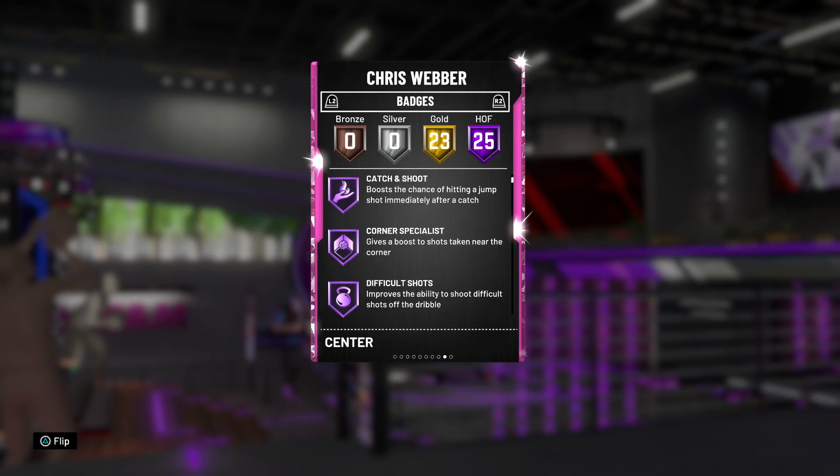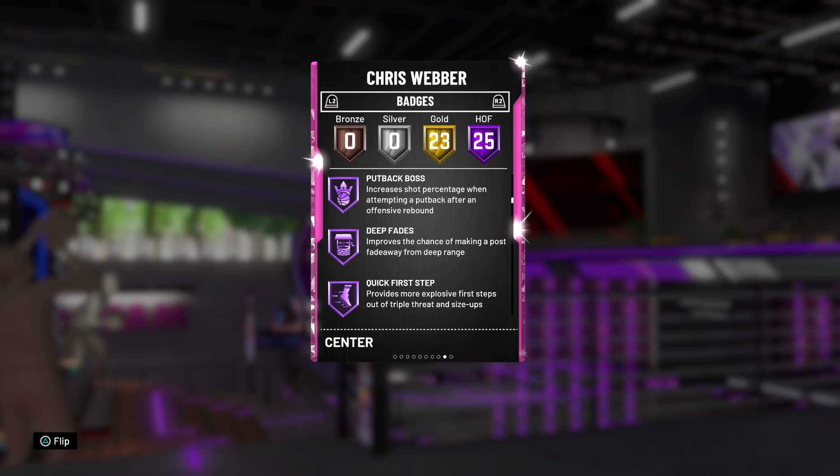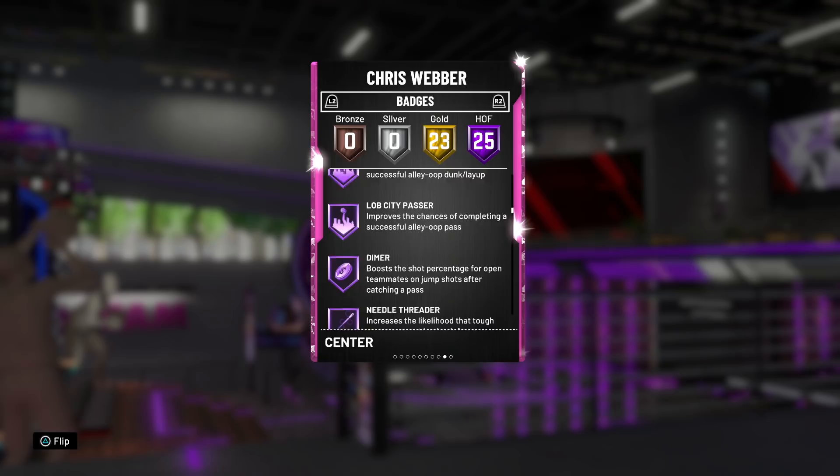He doesn't stop there — he's got 25 Hall of Fame badges, all very good ones, including Green Machine, Catch and Shoot, Corner Specialist, Difficult Shots, Pick and Popper, Relentless Finisher, Hall of Fame Post Spin, Flexible Release, Put Back Boss, Hall of Fame Deep Fades, and Hall of Fame Quick First Step on a big man. This is definitely going to be interesting to try out online.